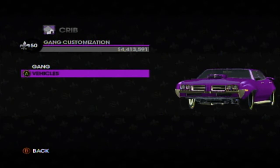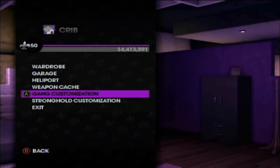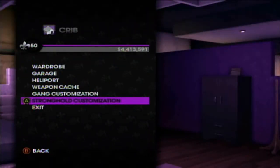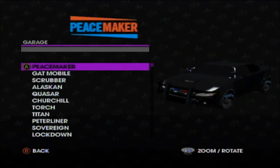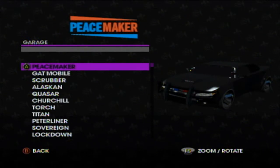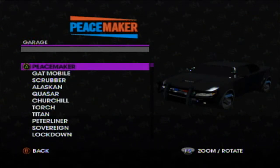Moving on to stronghold customization — you can actually upgrade your crib, which was a new feature from the second one, and you can make it very big. In the garage they changed the car names and brought in some new ones and threw out some old ones. The peacemaker used to be the swap van but is now the 5-0, which was the cop car in the second one. They have new ones like the gap mobile and the scrubber.